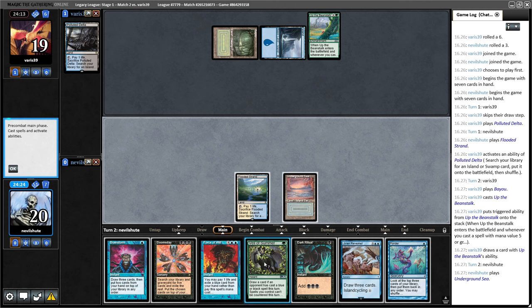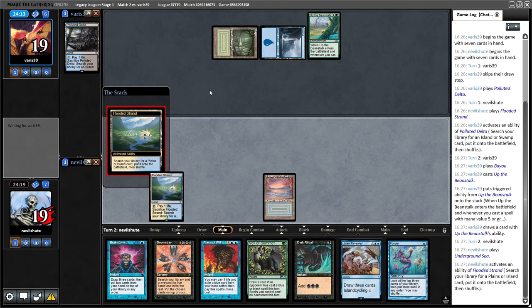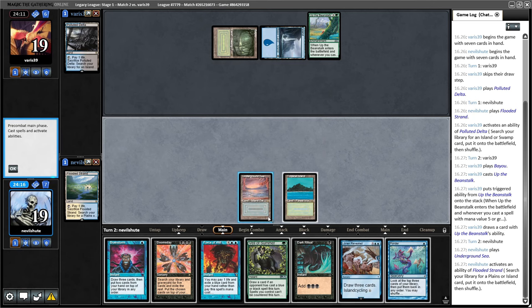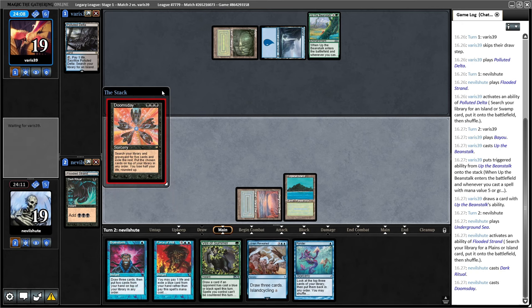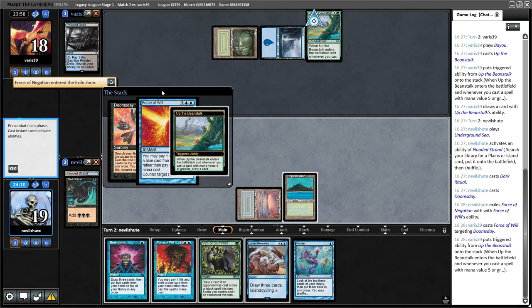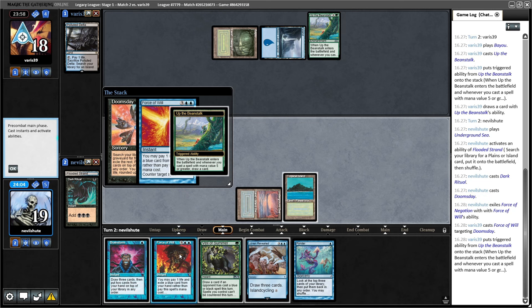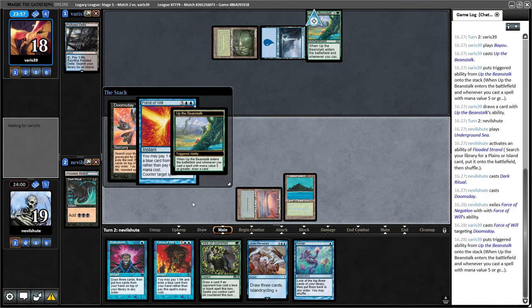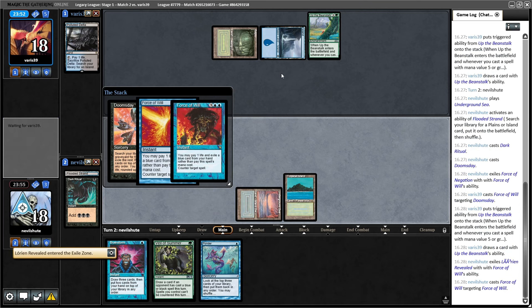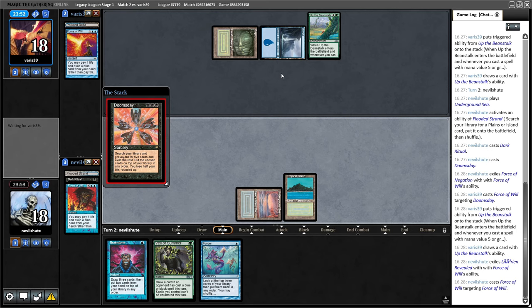If I try to resolve Doomsday here without using the Veil, I can win on the same turn. They might also be worried since I'm signposting Veil off this Trop. They do Force, pitching Force of Negation. I'm going to let them draw the card because if they have another Force I want them to use it on my Force of Will. Doomsday resolves. They could have a sandbag Force - I don't think many decks play main deck Endurance, but some play main deck Dress Down, so I'm pushing for it this turn.